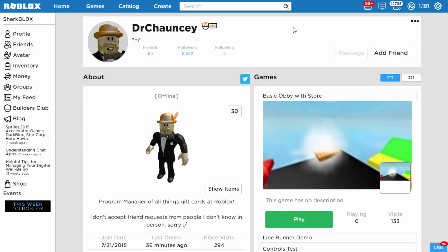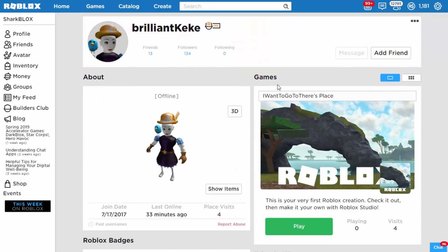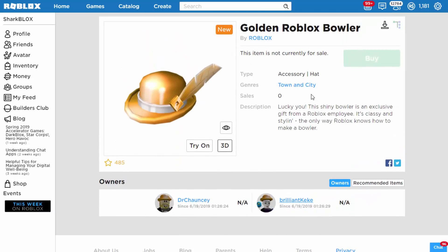So those are the two people that have it. If you want to check out their accounts, maybe send them a friend request - I don't think they'll accept - or if you see them in game you can always ask them how they got it. To get this Roblox bowler you have to be given it by an admin, that is the only way. We're still not 100% sure what you have to do to make an admin give this to you. Roblox admins, I know you watch my videos, so put this on my account and I'll tell everyone how I got it.